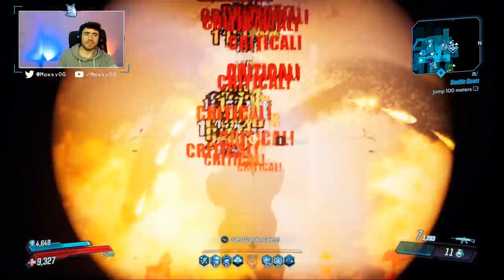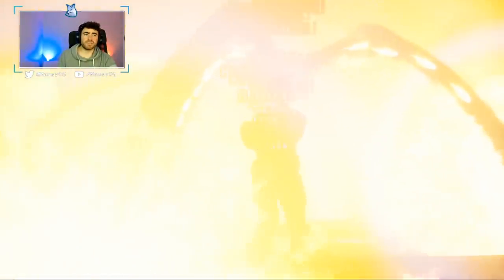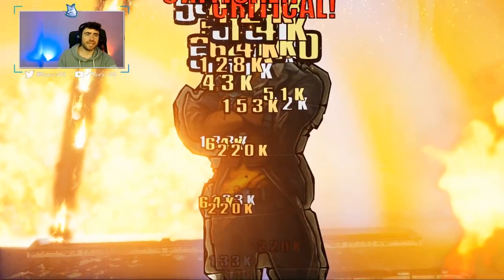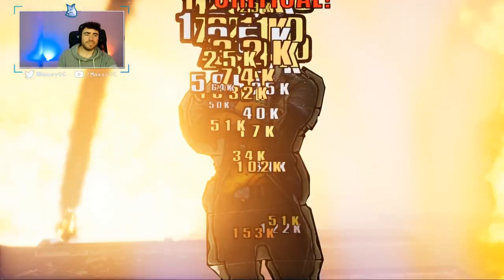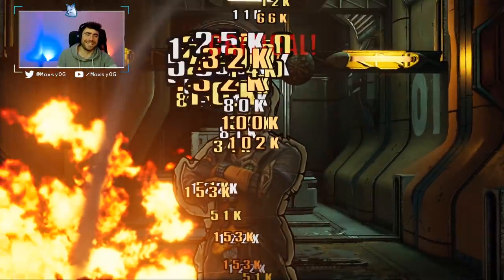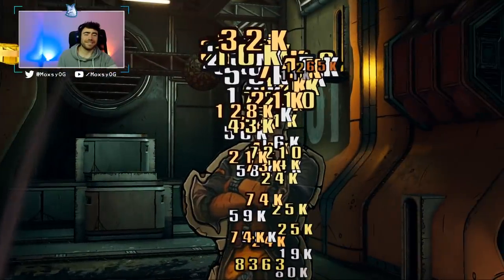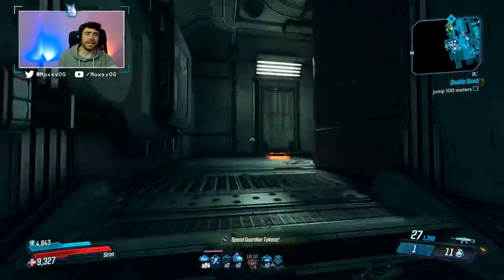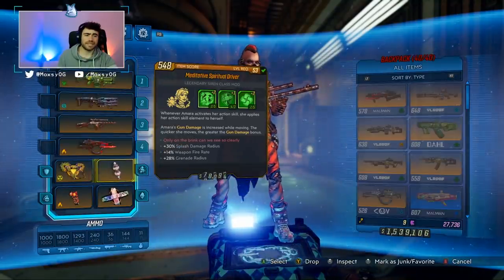I haven't seen assault rifles melt enemies like this thing can with splash damage radius — that is all you need. The Gatlin prefix is going to make it way better. Look at these damage numbers — it's so awesome. It shreds any enemy you want to shred, and it can be used on any character. The only thing you need is splash damage radius.